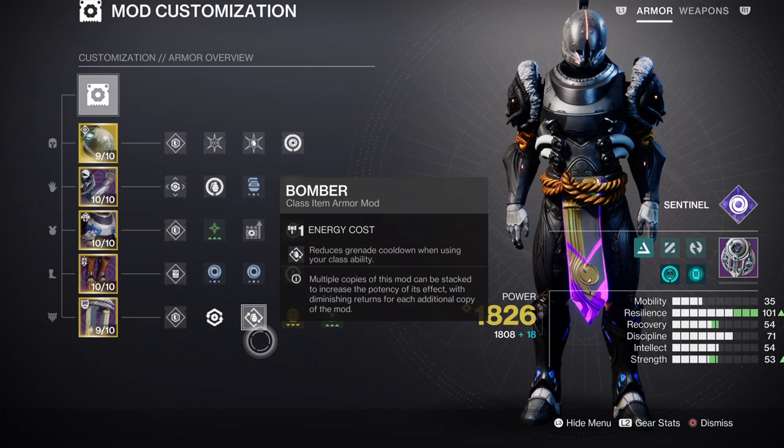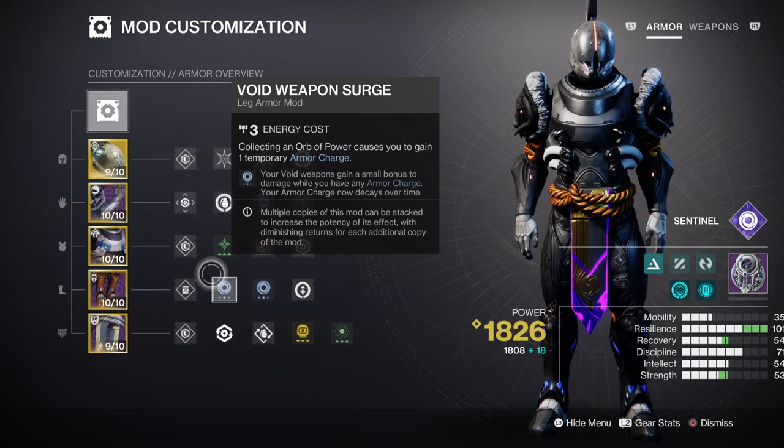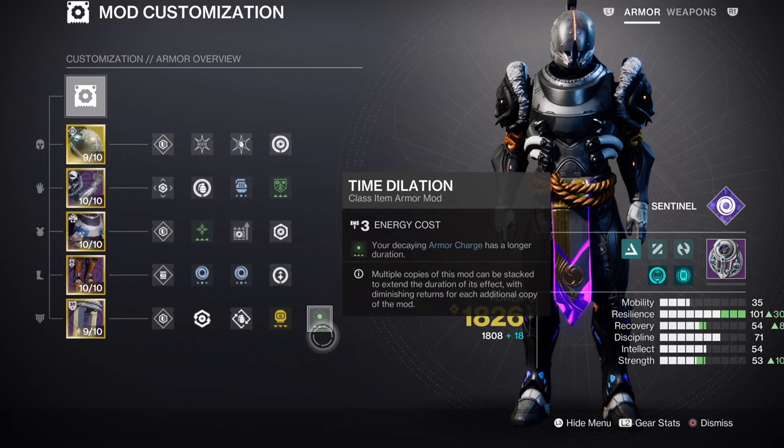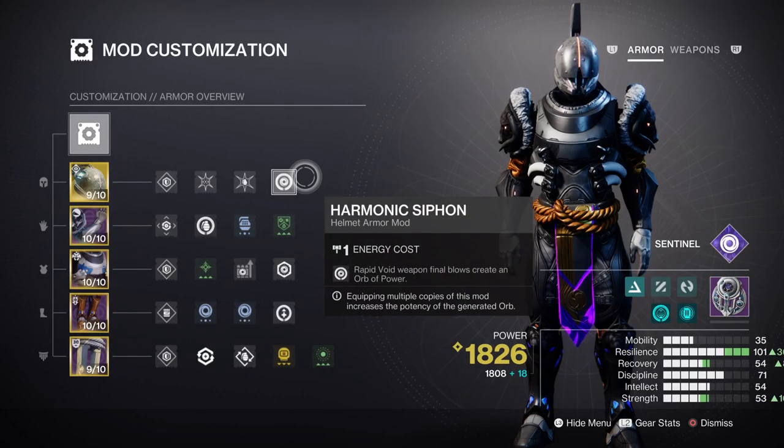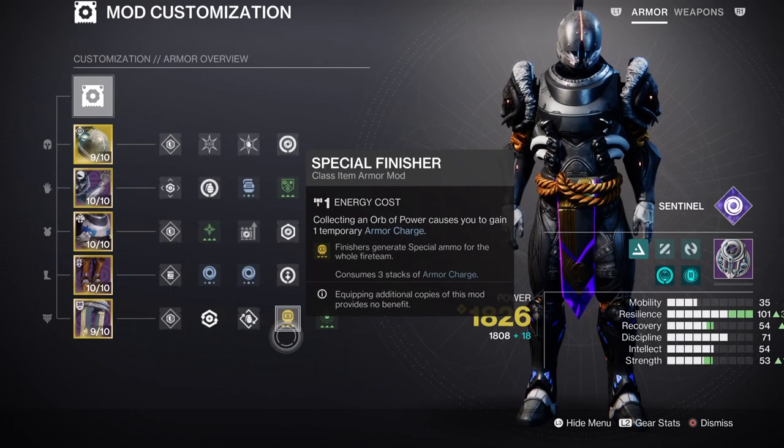After the main parts are complete, you should have room to add armor charges and additional mods. Charged Up x1 will extend how many armor charges we can hold by +1, while Void Weapon Surge x2 will increase all Void Weapons by 17% for however long our armor charges are active. Time Dilation will help further by providing an extra 5 seconds to all time-based mods, and having Void Siphon and Shield Break Charge will allow us to maintain armor charges at a higher rate. Ashes to Assets and Power Preservation are also good mods for the bubble, and if you use your special weapon a lot, the Special Finisher mod will help in end game content.